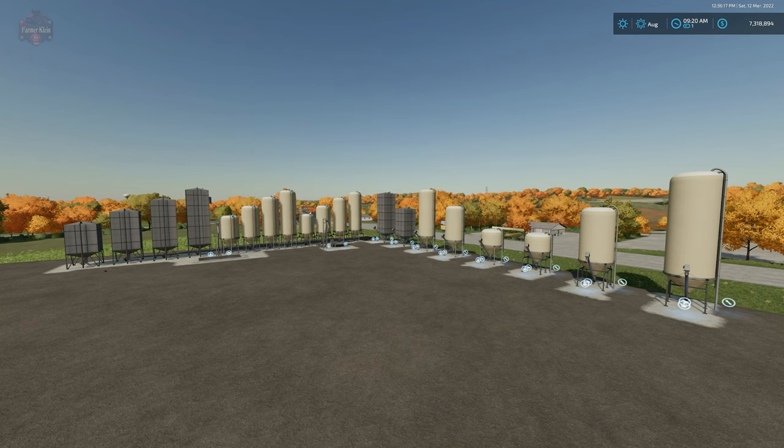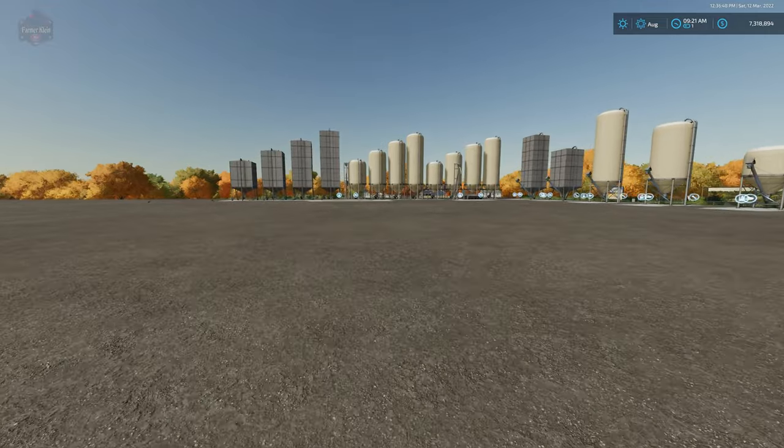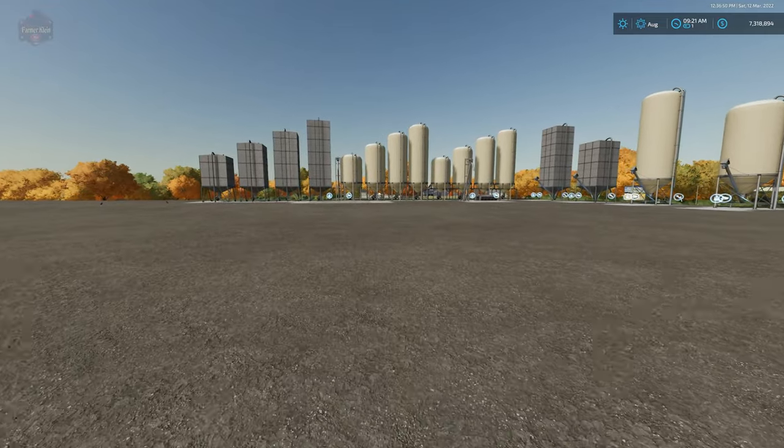The silo system package can be found over at the farmingsimulator.com website or the in-game downloadable content menu, and as of the 1.0 release this mod is available for all platforms. What you see before you is just a mere sampling of what is included in this silo system package — it is absolutely astonishing the number of buildings you can place.